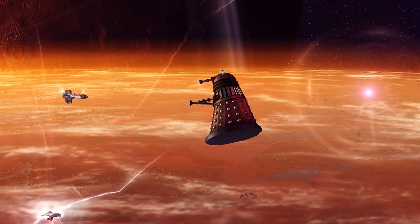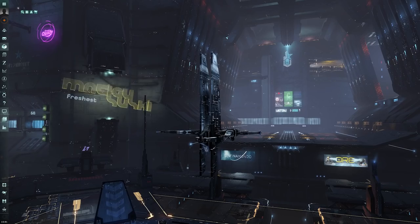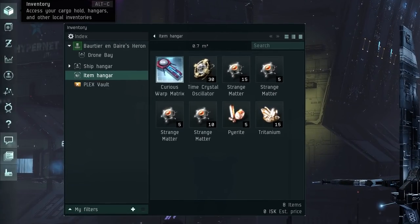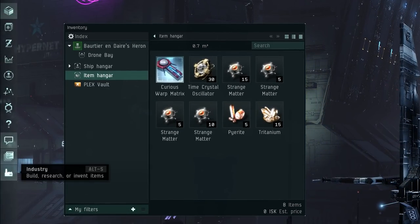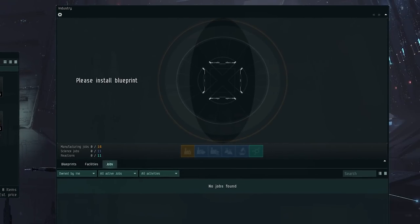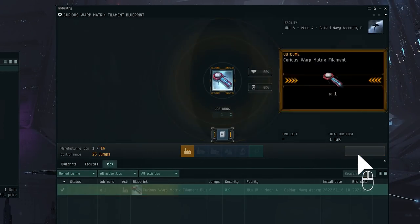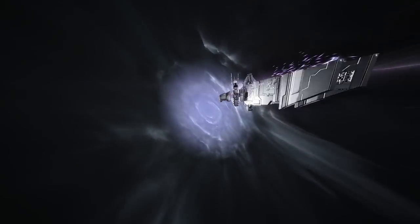Tracking down the fresh mysteries and dangers in New Eden will require you to appropriate the technology you've gathered from the Warp Matrix Convergence site, and either buy or build Warp Matrix filaments by using special blueprints. These filaments will take you to the farthest reaches of space, where you'll find Gallifrey.